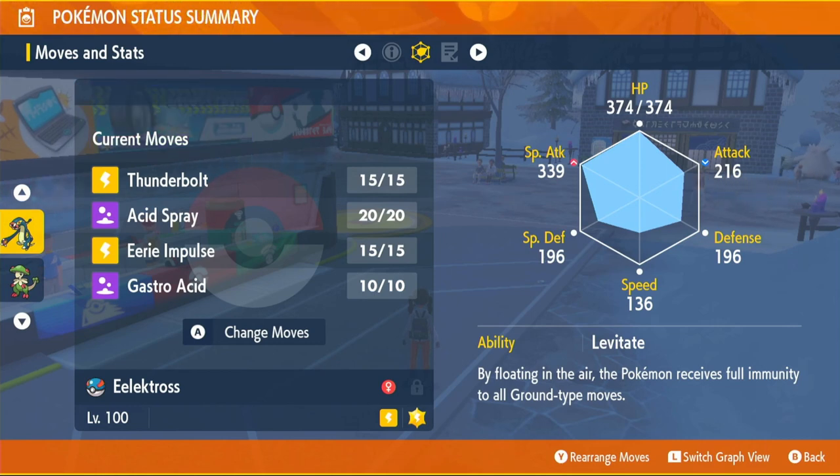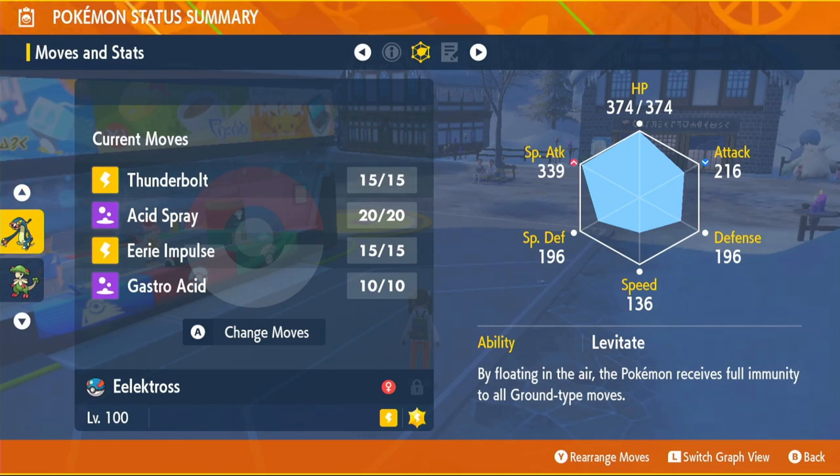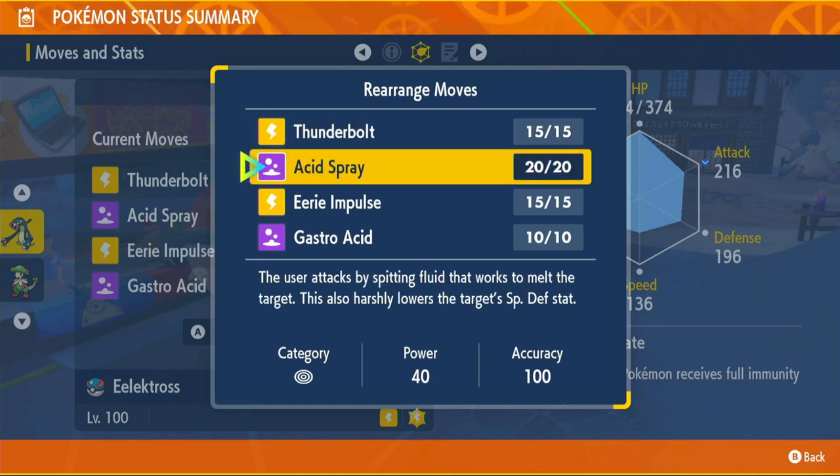The moves we're going to be running are Thunderbolt, Acid Spray, Eerie Impulse and Gastro Acid. There's one of two ways you can go about this moveset — you can replace Gastro Acid with Electric Terrain if you really want to, to avoid sleep and power up your electric type moves. But I use this Pokémon to take out Pokémon that have Defiant, like Annihilape and stuff like that. Thunderbolt is going to be a really powerful move — 90 power, 100 accuracy, and it can paralyze your opponent. That's our main attacking move.